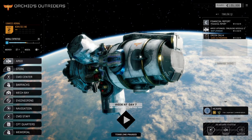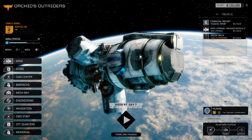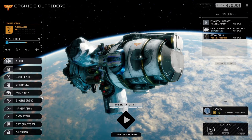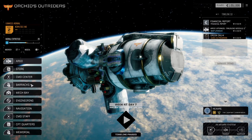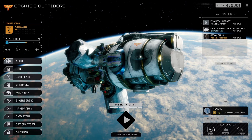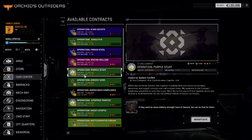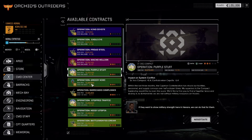Hello friends, and welcome back to another episode of Battletech Rogue Tech. We are on the verge of another financial report, but we're in nice shape for it. We've got four more days on our upgrade, and we are ready for another mission. We've got Operation Purple Stuff - a two and a half skull battle in the jungle.